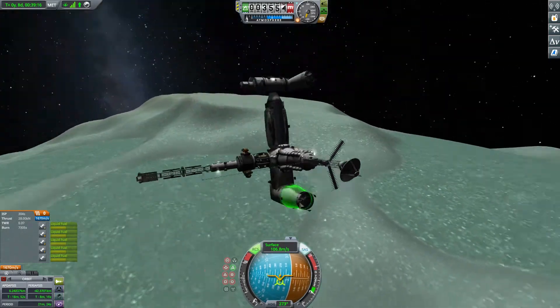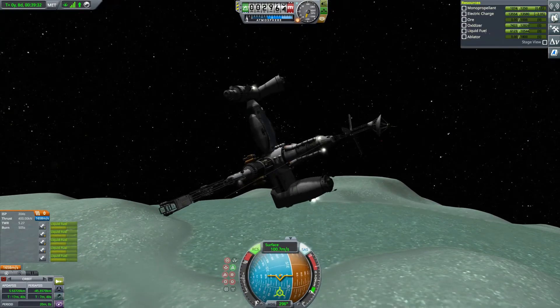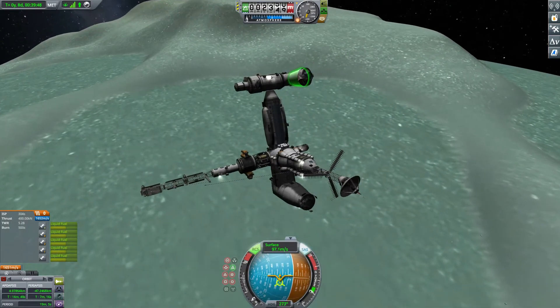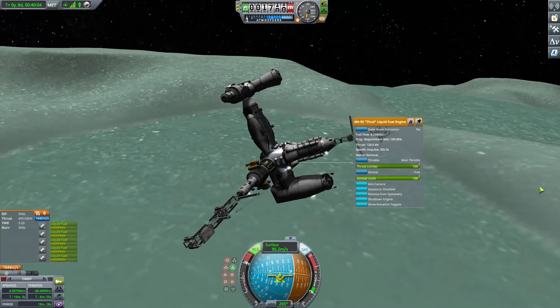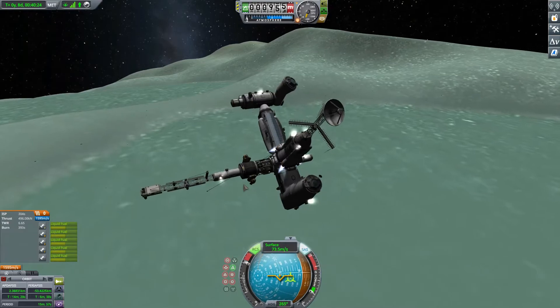The center of mass is more correctly aligned, because fuel is taken from the scientific module and goes more central. Well, not the fuel, but the center of mass. Gosh, I'm terrible at this. Oh well.